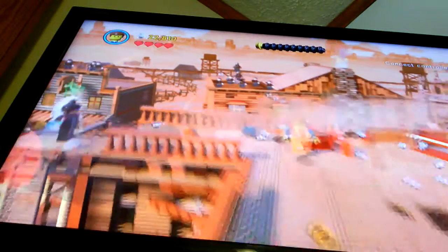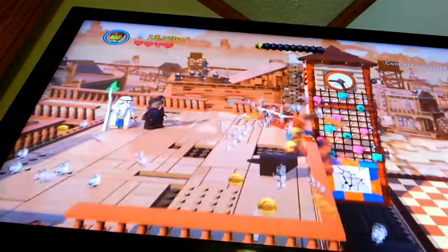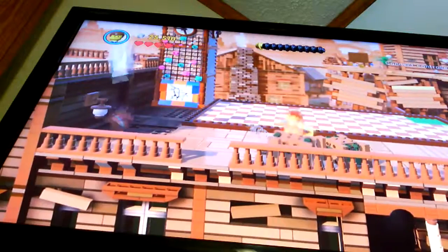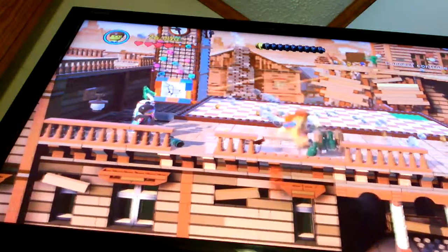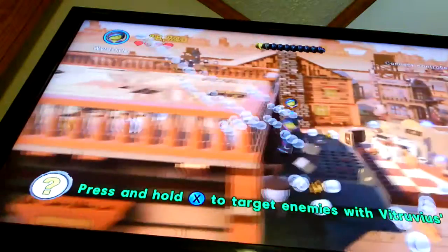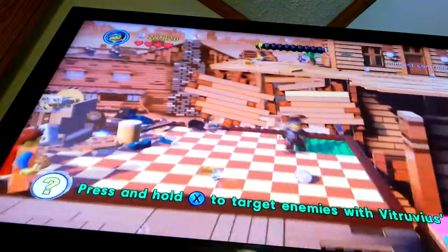Oh we're in a treasure chest here! Oh boy — do they have any dynamite here? We don't need that. Also, when you get rid of stuff you get a lot of coins so you can buy characters. That's why I sometimes break stuff to get coins from them. I just want coins so I can buy Lord Business because we've completed the game. I'm going for buying him because I want him, and the place where you can buy him is at the Octan Tower because that's where he lives.